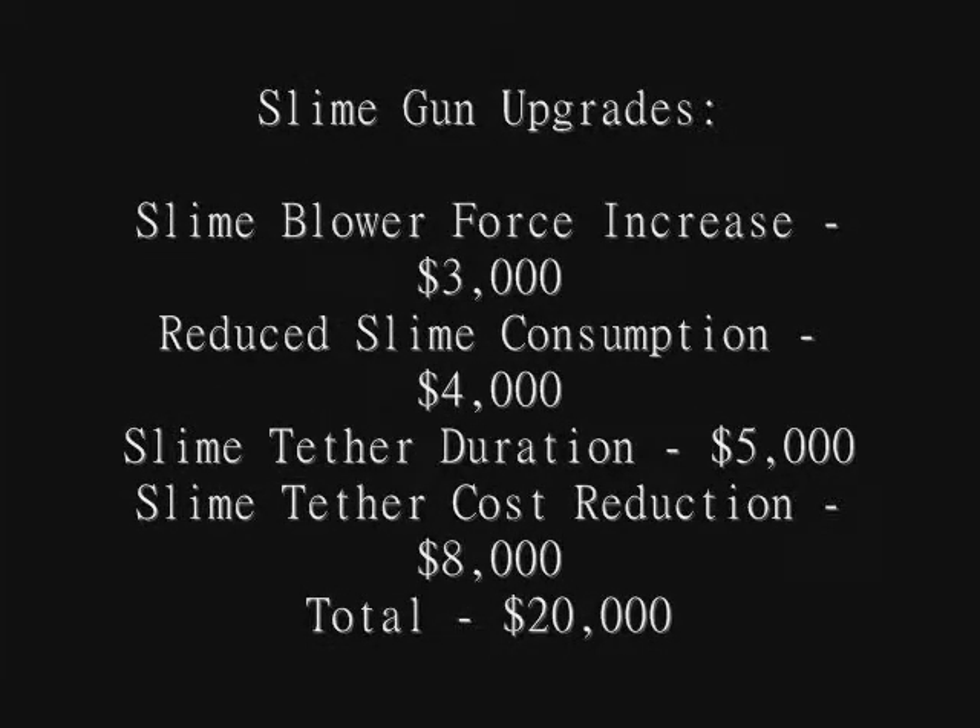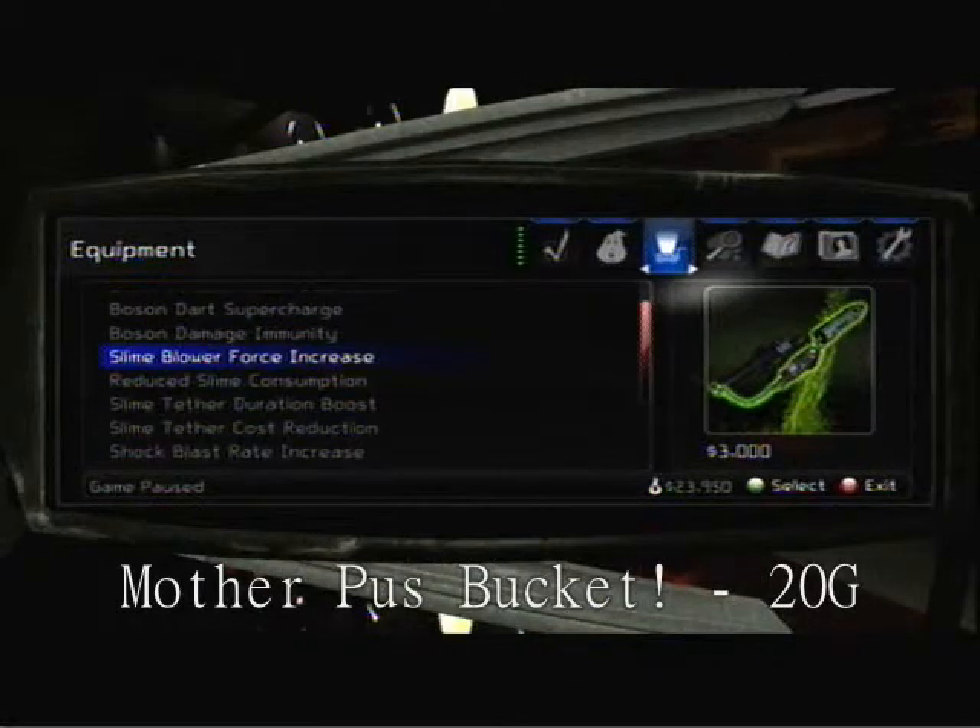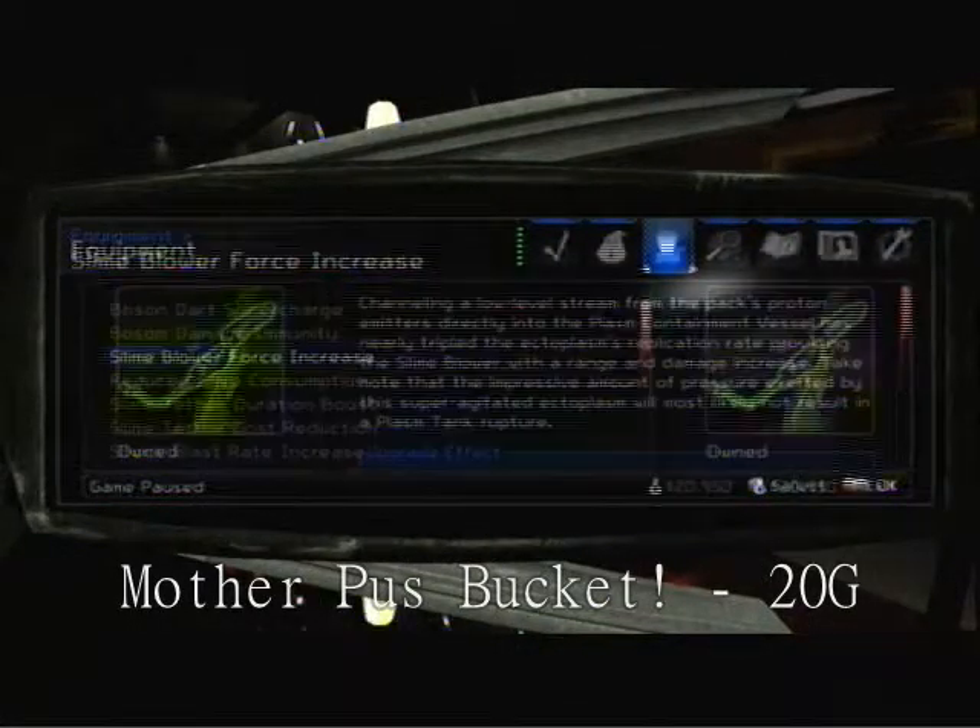The next gun will be the Slime Gun, and you will need Slime Blower Force Increase, Reduce Slime Consumption, Slime Tether Duration, and Slime Tether Cost Reduction for $20,000. To do all this, you will get the Mother Puss Bucket Achievement for 20 Gamer Score.